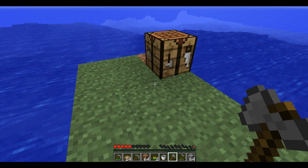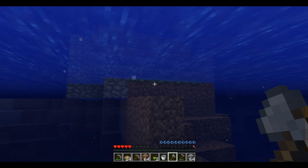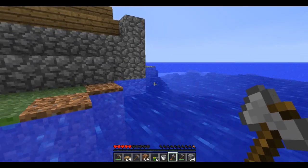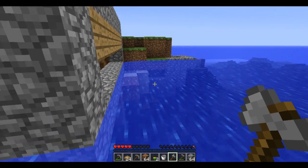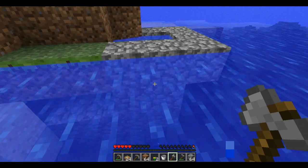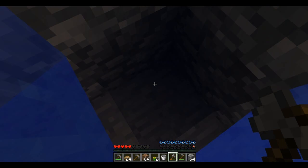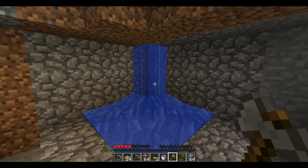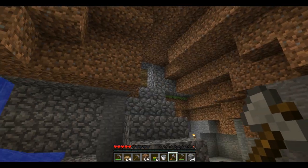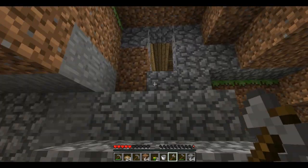It probably looks dead bad from this angle, but it does look dead bad - it will all make sense in a bit. You're probably thinking, why have you ruined your island? This is the original entrance to the house - you can probably remember this part. Oh, 360 turn. I will put some stairs in there and everything to make it look nice. This is the path up to that building.